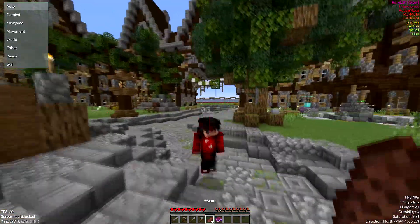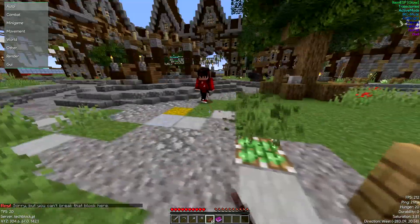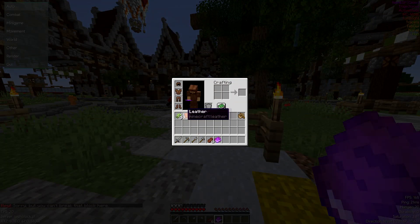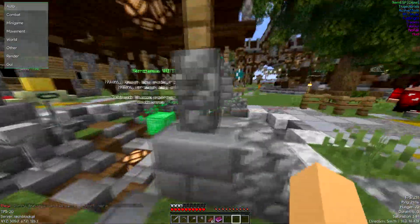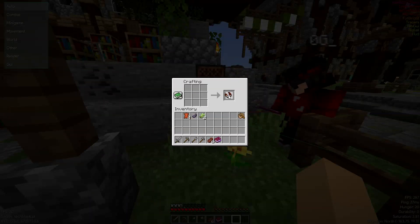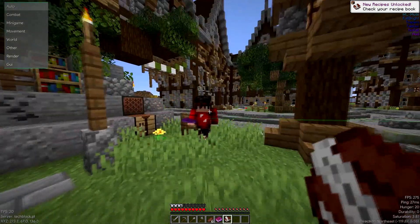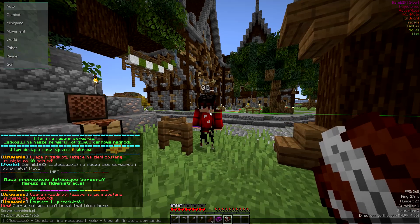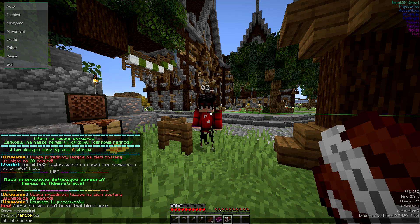We're going to get into this duping glitch now, and OG is going to be showing me all about how to do it. So this is a new one. We've got all kinds of materials in our inventory. I think we've got to find a crafting table and turn these into a book and quill. So once I've crafted this book and quill, you hold it in your hand and then in the hack client chat line, you type dot C book space random space 50.